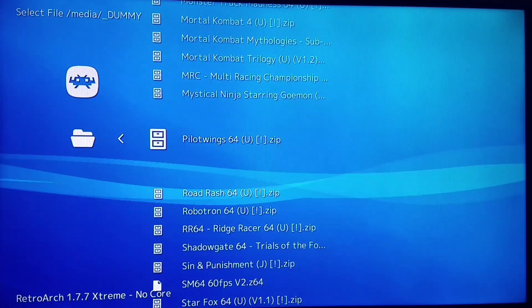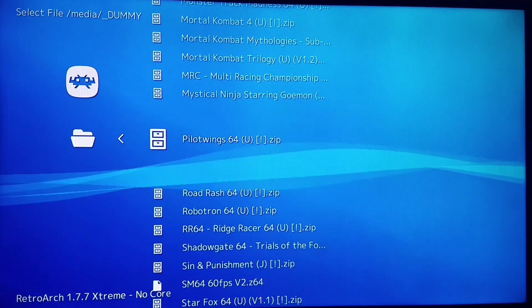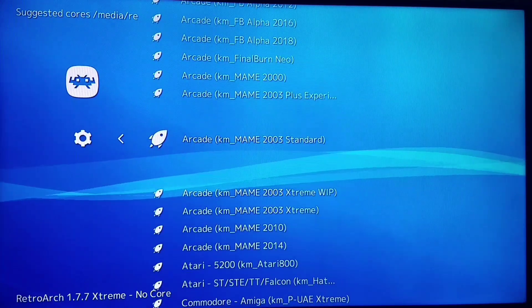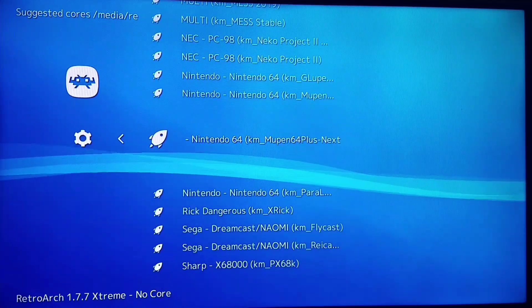You'll get a little bit of a boost on the NES and SNES Classic as well, but we're doing Killer Instinct right now. We're going to be running with Gloopin, and Gloopin is really the only core that should be run with this game.